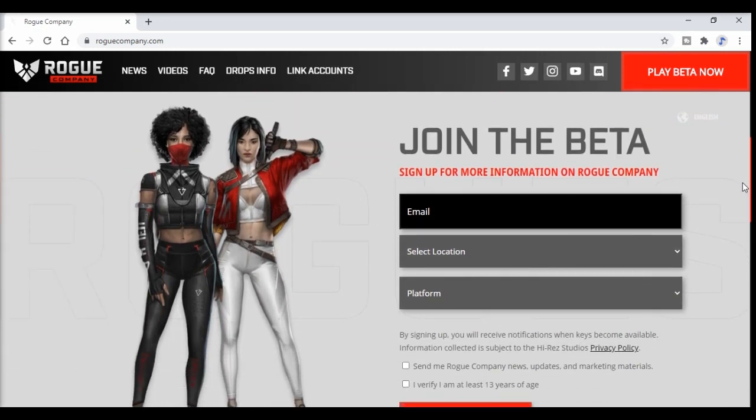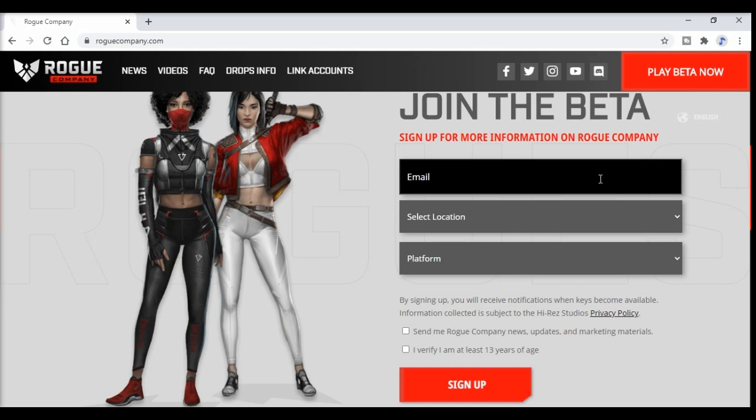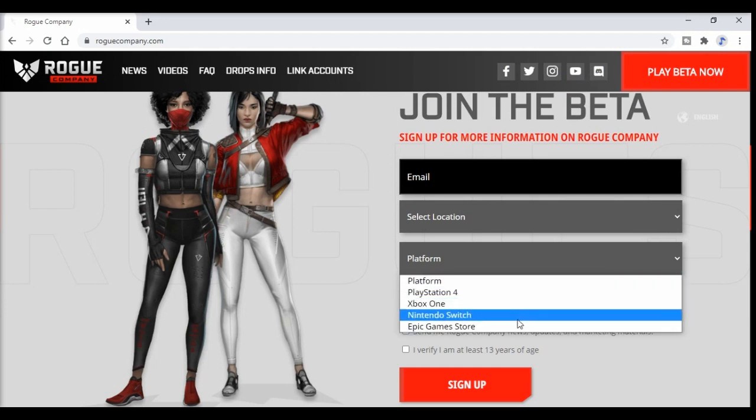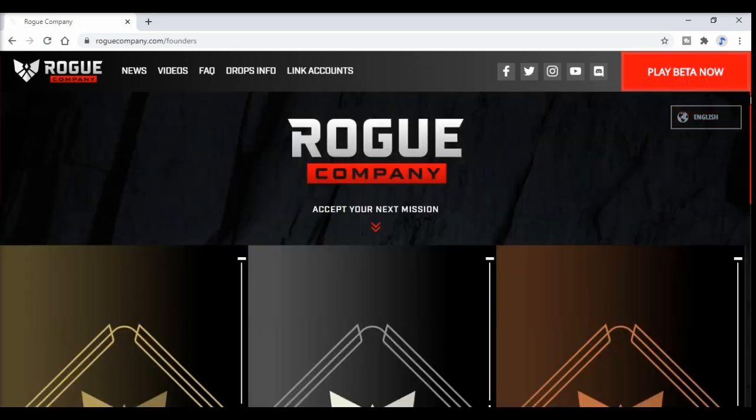Most people think it's only PC drops that you can get, but you can actually get it for any system. First thing first, you want to head over to roguecompany.com and just sign up for the email. I'm showing you exactly what I did and how I got this to drop for me in less than 24 hours. It might take you 24 hours, two days, or three days, but I guarantee you, if you follow exactly what I'm telling you, you will get a code for any system that you would like.